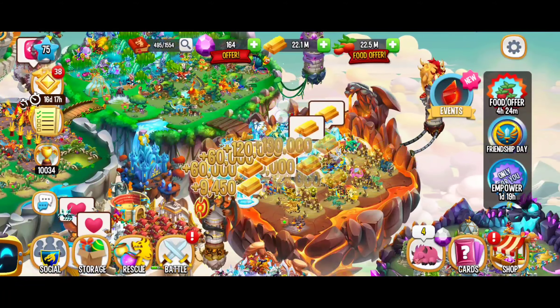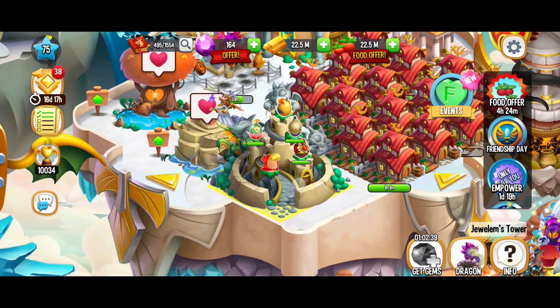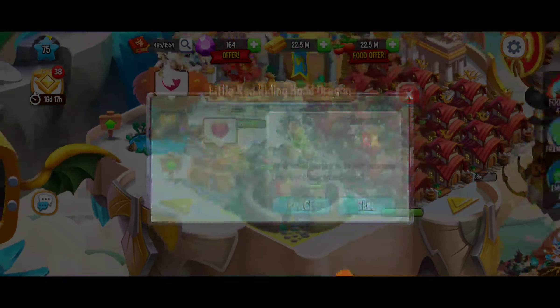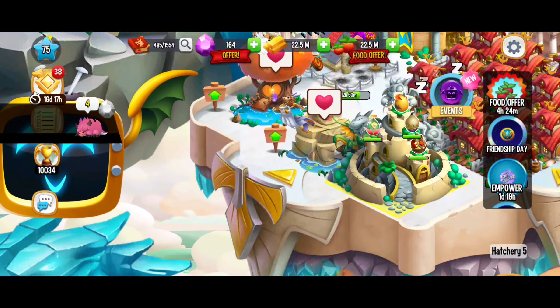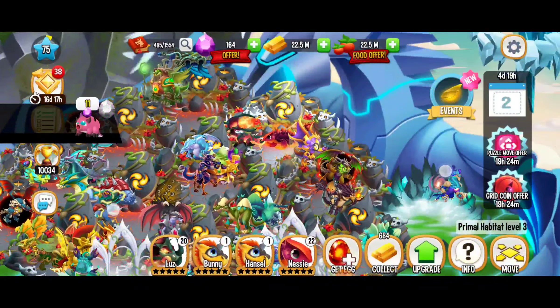Here we're just collecting some gold. We've got a gem coming but it won't be ready for an hour. Hatching dragon eggs is another great way to get experience. We've got the little red riding hood dragon and we can place that cutie right over there. We've also got the Jolts dragon that's ready, so we're going to place that dragon right there.